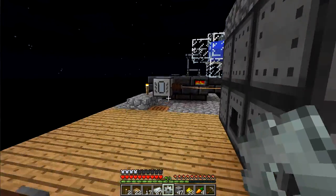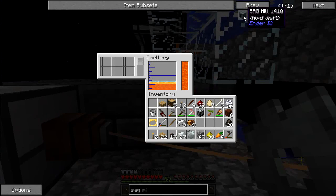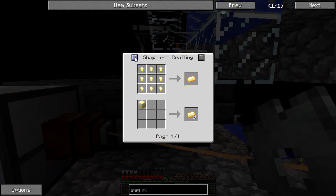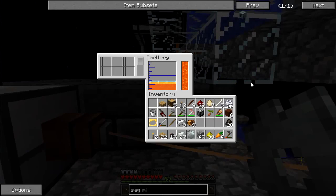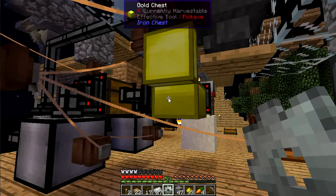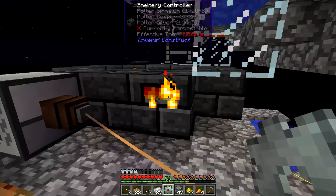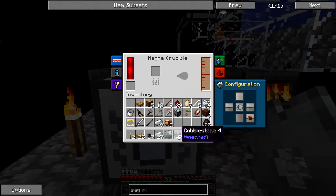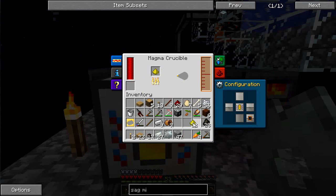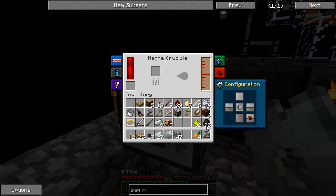Do I have any glowstone? Yes. I have some silver, I have some copper. I just need three pieces of tin — this is going to be pretty modular. One piece of glowstone produces 250, so I only need four of these for every one lumium I need to make.